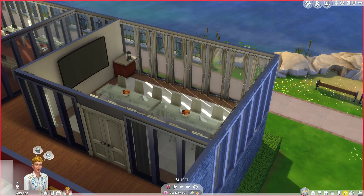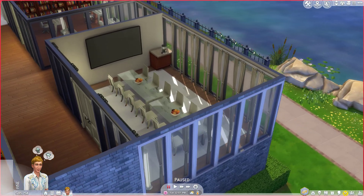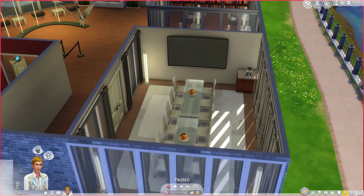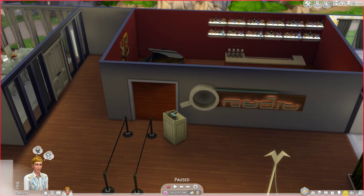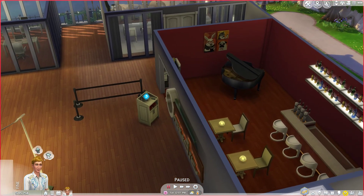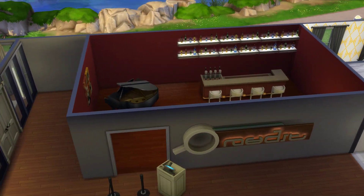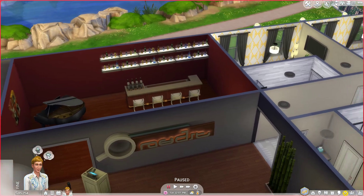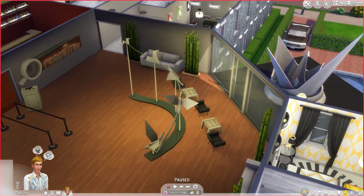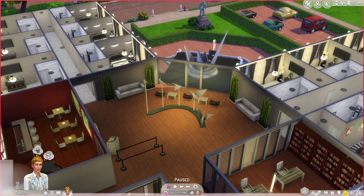The conference room looks out right on the water, which I really like. Willow Creek is still one of my favorite worlds. We have a couple of tables, 12 chairs, a coffee machine, and a TV. Over here we have a bar, which I really like — separate from the cafe downstairs. It's a nice place to socialize and maybe get a drink at night. You can also sit over here and look out over the parking lot — not the best view, but it looks great.